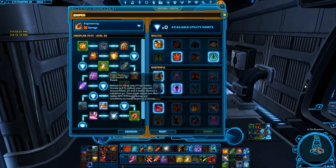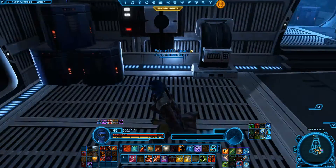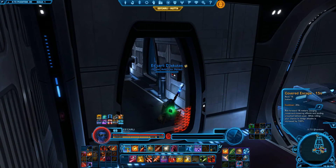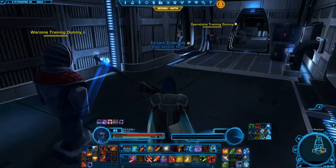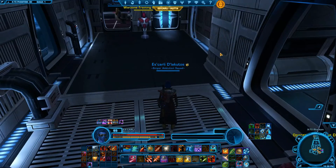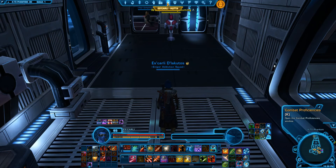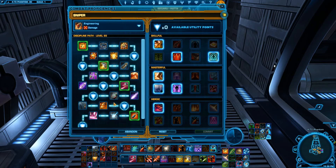What is Scatterbombs? Well, here's the tooltip. You get it at level 56. Scatterbombs is what we drop when we use Covered Escape. As a reminder, Covered Escape shoots us 18 metres forward, dependent on what direction we're facing at the time. Whilst we are travelling across those 18 metres, this skill is going to drop five Scatterbombs in a trail behind you.